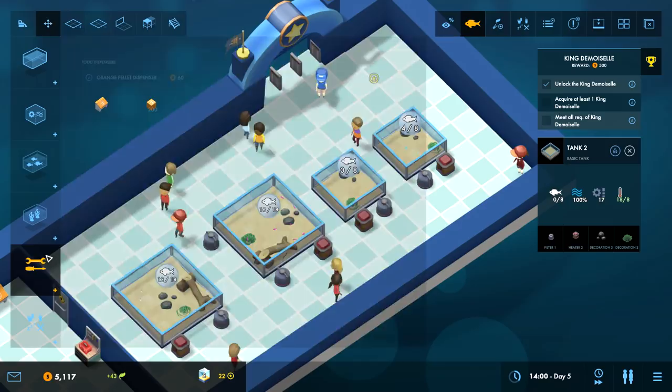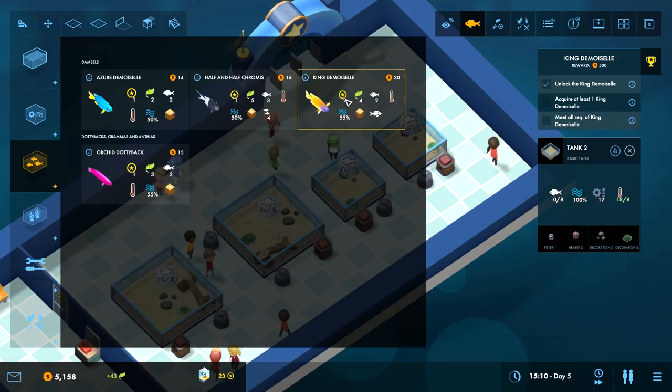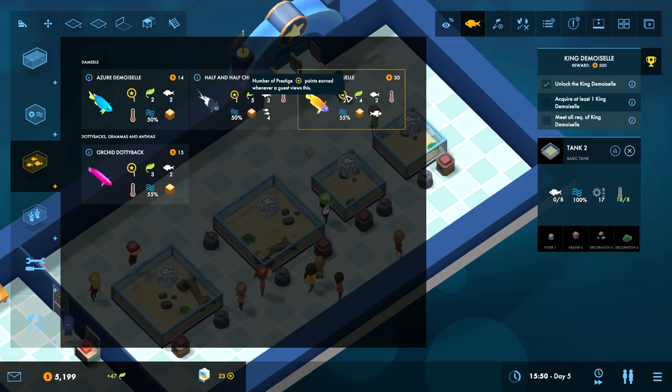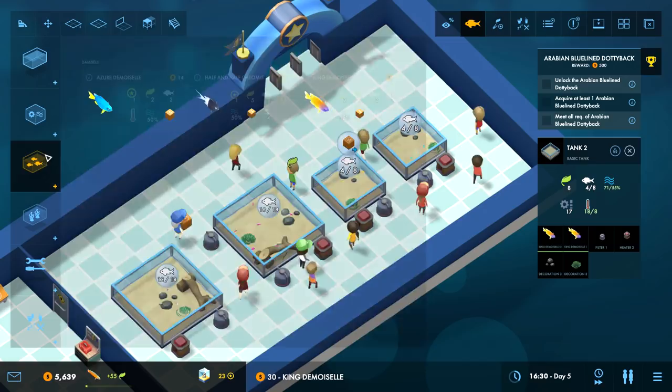Now the stuff that employees need access to is in this secret back room, so the aquarium looks cleaner. I don't have any normal human decorations - I only have decorations for the fish. What's the bully tag? You're a wimp - that's size. I don't see any other tags. Just don't put them with a bully, it's fine. They have a size of two.